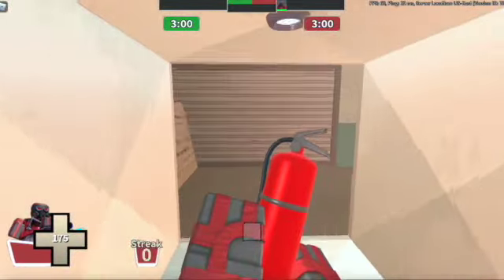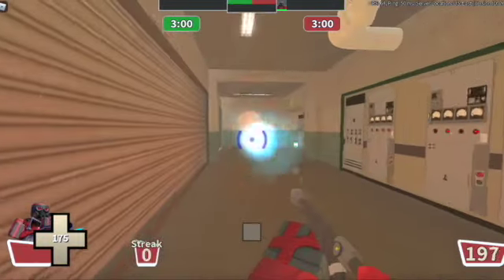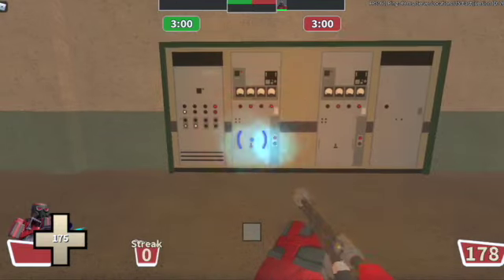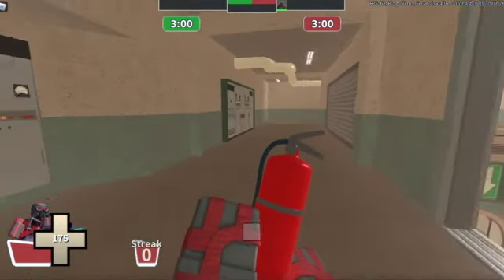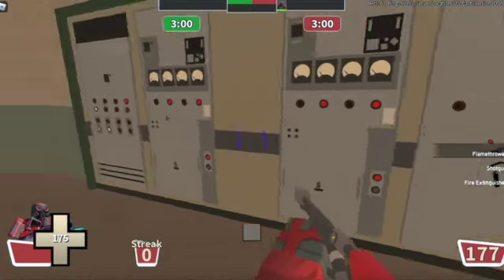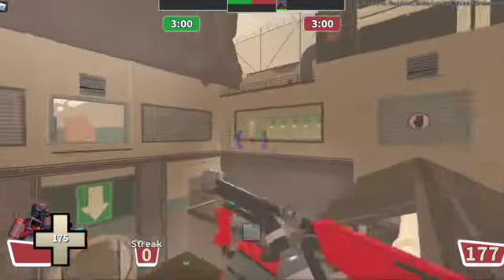First of all, we're going to go over the stock loadout. Arsonist has a flamethrower — pretty good range, excels in close quarters. The range is about from this little area all the way over here, which is pretty big. But don't use Arsonist in open areas; try to play on more crowded, indoor maps like these.